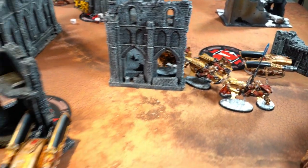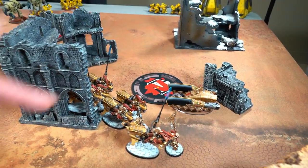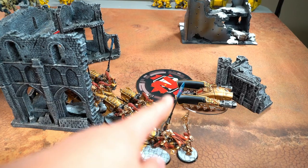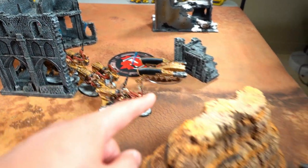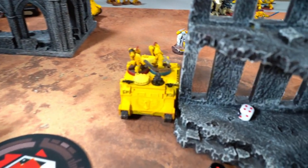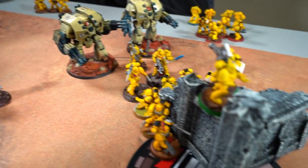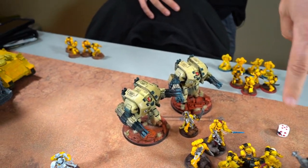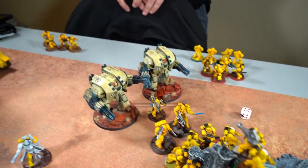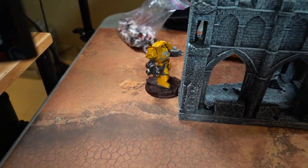Deployment-wise, I've deployed pretty aggressively to maximize my screen from the drop Grav. I've used my two Palace tanks as screens, castled up my bikers and characters, and my two Caladius tanks are behind this big rock. Jay has put his Grav units in drop pods, all his tacticals are in Rhinos, there's a missile Devastator squad up there, two storm cannon Leviathans, the Intercessors, and the Contemptor.